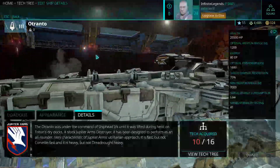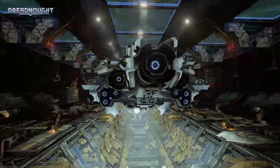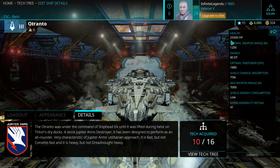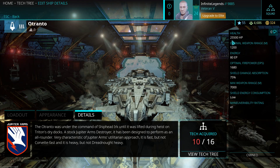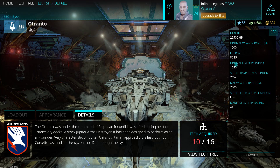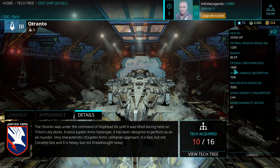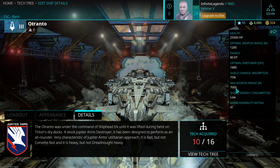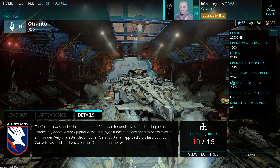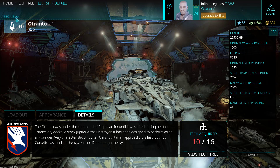The Otranto is the medium destroyer of tier 3. It comes at 25,500 hit points, an optimal weapon range of 1,200 meters but a maximum range of 6,000 meters, level firepower of 1,680 DPS, near maximum 7,000, defensive 75 shield absorption, standard energy consumption, and a 41 maneuverability rating with 80 energy.